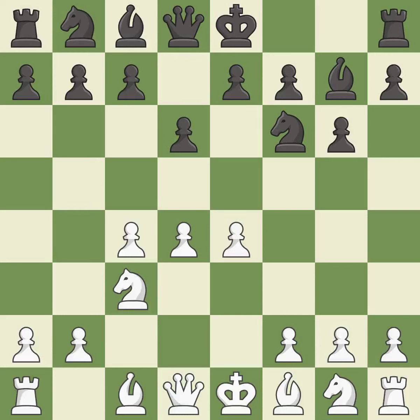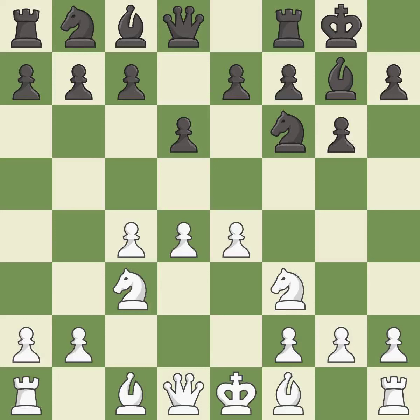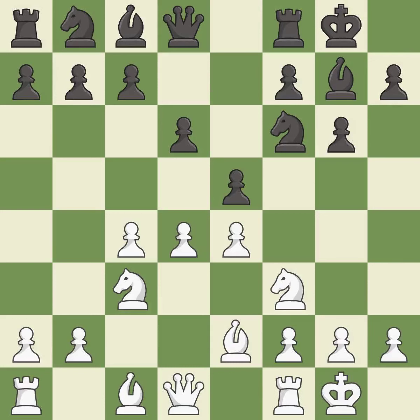e4 takes full control of the center. d6 controls the e5 square and allows the light-squared bishop to develop. Nf3 supports the d4 pawn and puts pressure on the e5 square. Castling gets the king out of the center and activates the rook. Be2 develops the light-squared bishop and prepares to castle kingside. e5 takes space in the center and immediately attacks the d4 pawn.